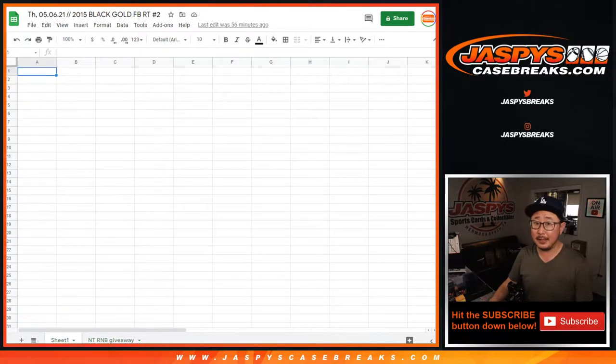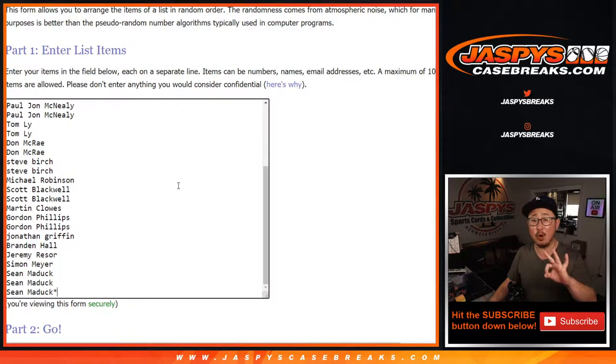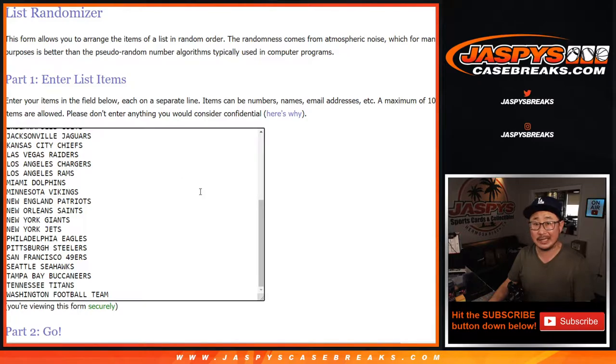We'll do that randomizer at the very end of the video with a different dice roll. But first, let's do the break. Big thanks everybody. And remember, if you're watching live, we just have to do one more. Break number 3 sells out everything — it sells out the NT Football number blocks, sells out the NT Football break itself, and then unlocks that $1,000 break credit promo. The details are on JazV's CaseBreaks.com.